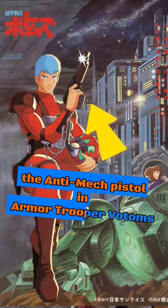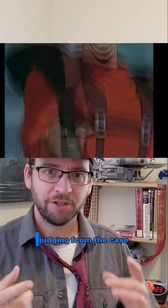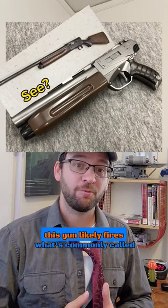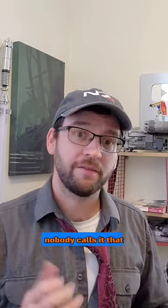The anti-meth pistol in Armor Trooper Votoms looks like a cut-down semi-auto shotgun. Judging from the case it ejects, that's not too far off. To defeat armor, this gun likely fires what's commonly called an APFSDS-DU round — nobody calls it that.